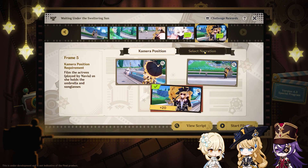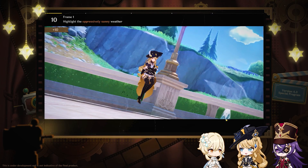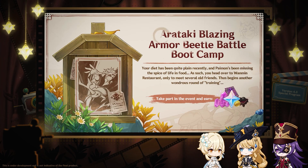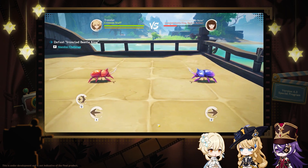The last event in the main block is Waiting Under the Sweltering Sun, where players will have to take pictures and pick dialogues to make a movie — this looks like a really cool event. Itto is back with his Onikabuto shenanigans with the new Arataki Blazing Armor Beetle Battle Boot Camp, a beetle battle event with new ways to battle opponents and utterly destroy them.